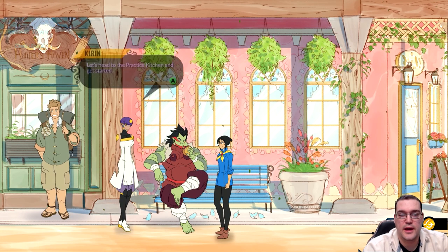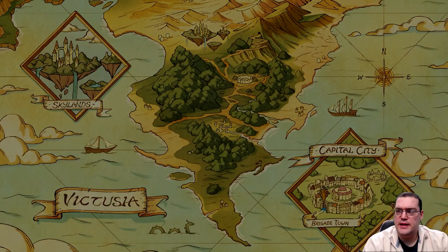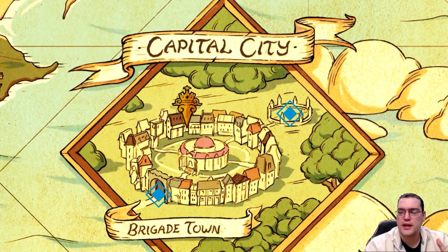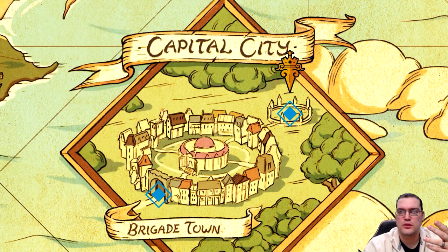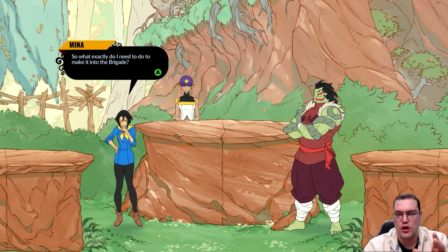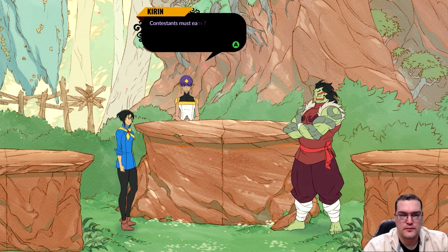The nice gentleman you met the day before agrees to spar with you, and Corinne is going to referee the match. As you can see, the game is pretty heavy in its story elements — it is definitely an RPG at heart, even with the tile-based bejeweled-style cooking. With the combat, it's an RPG first.